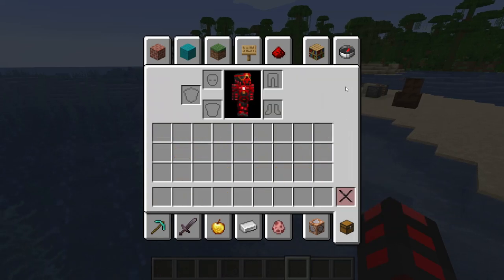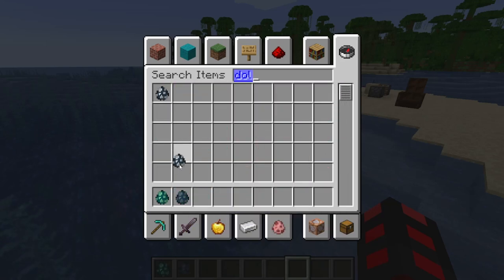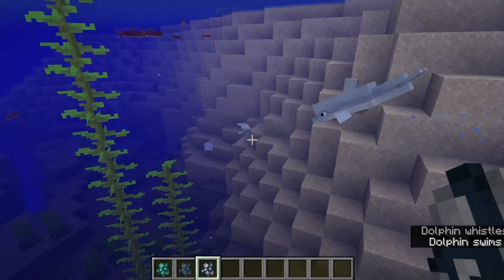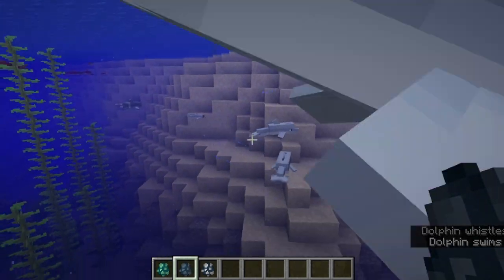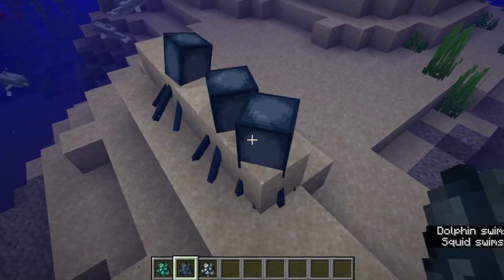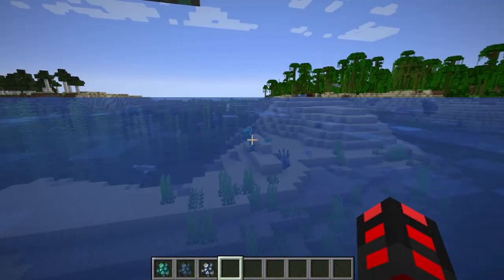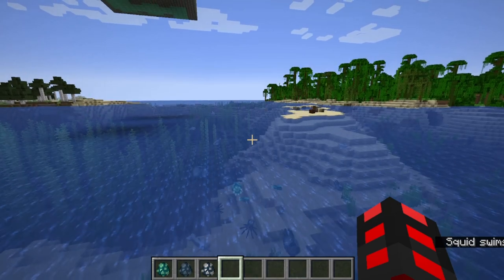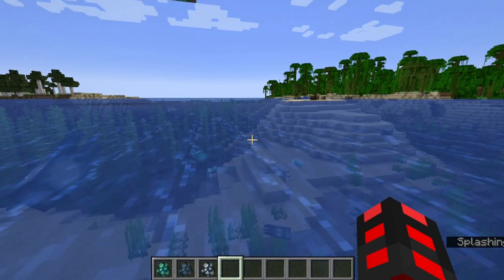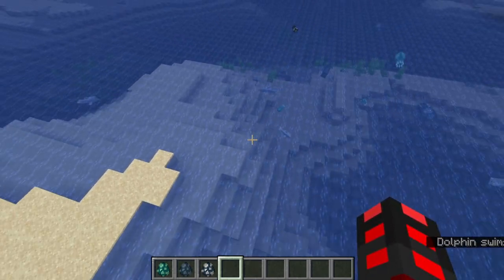Along with that, baby variants of certain mobs have been added — for squid and dolphins, along with a few other ones I'm likely forgetting. If I summon a bunch of dolphins, you can see there's a baby one. I don't know if they grow up, but you still cannot breed dolphins, so it's not a very important change, but interesting to see nonetheless. Right here, baby squids, and you can even observe it in baby glow squids. If you have a farm for any of these mobs, the different sizes may impact it, so take a look and make sure it's not breaking down because there's a squid that's too small.